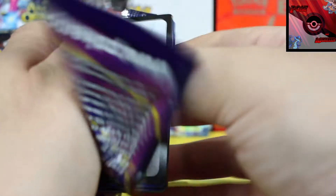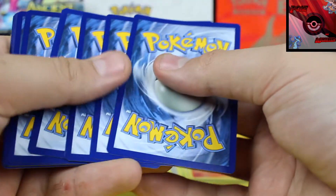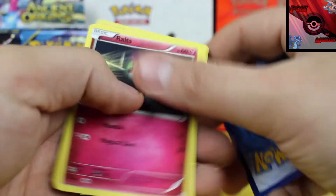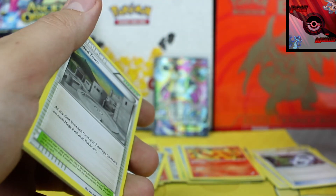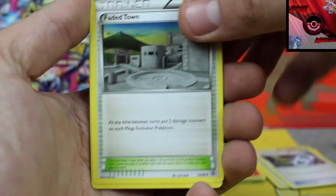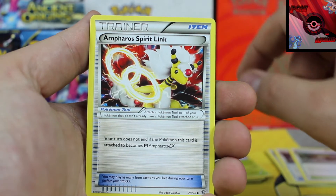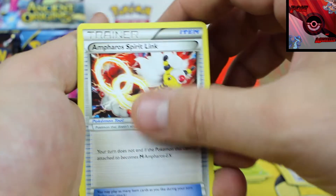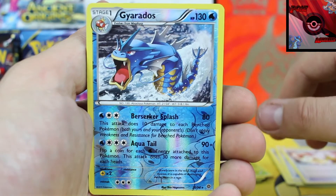Three packs left — are we gonna get another rare card, another holographic, another EX? I don't know, you're just gonna have to wait and see with me. Pack six: we've got a Faded Town, followed by a Blossom, and Empress Spirit Link, reverse holographic rare Gyarados — that is really cool, I like that a lot. Reverse holo rare Gyarados.